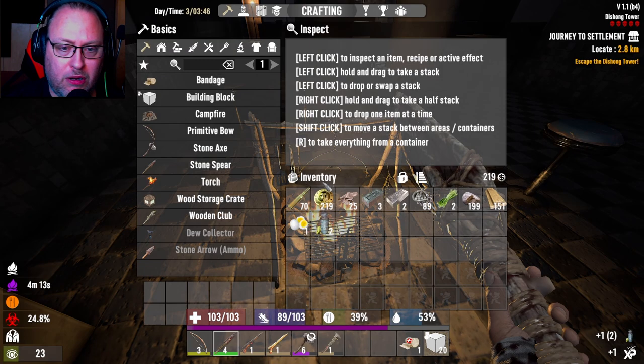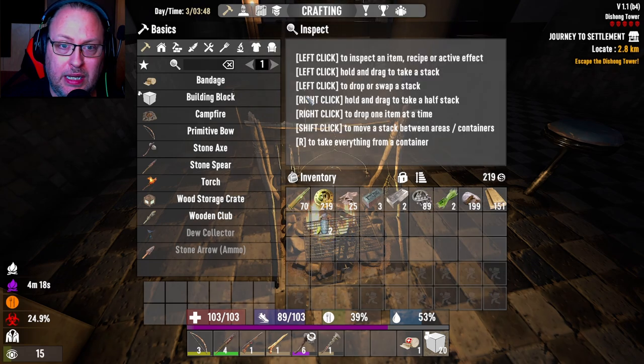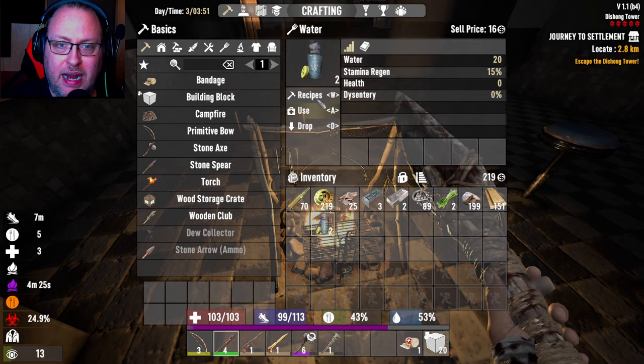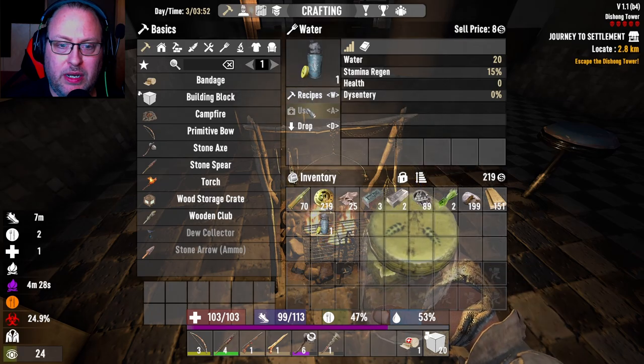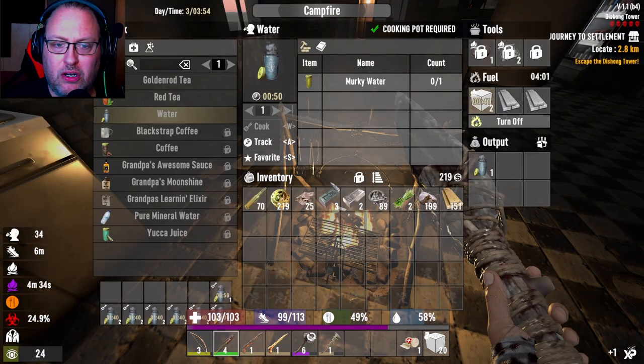Alright, let's get some food and water out of the campfire, because I was able to make a cooking pot last night so I could boil an egg, munch down on that, and make a bunch of water. Let's go ahead and finish these up. We'll just let these cook away.